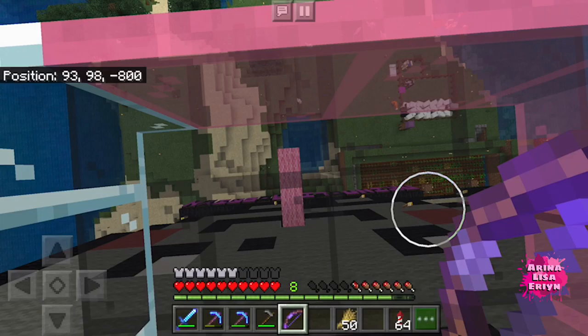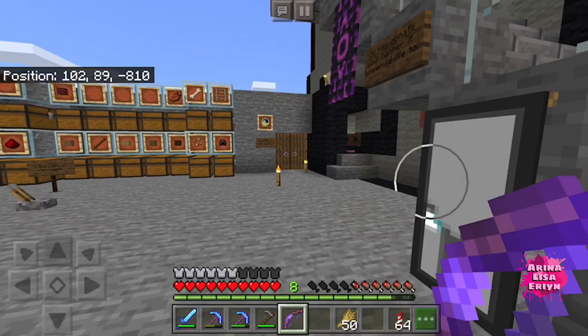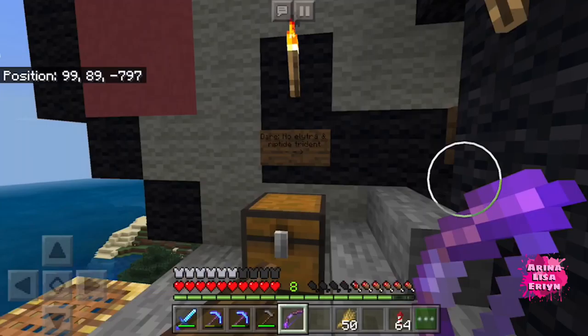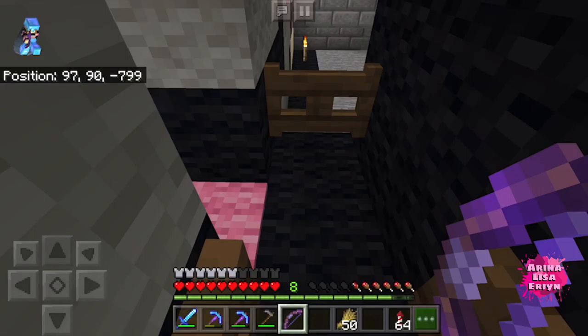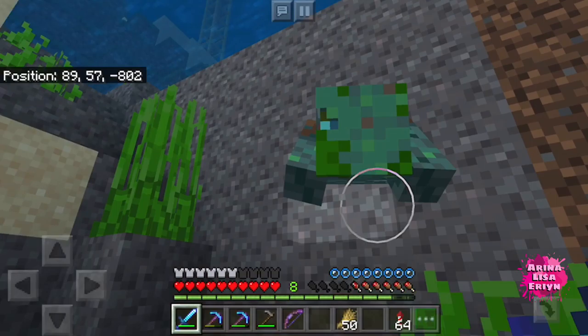Let me show you my viewing gallery. Go through my portal. Here is my viewing gallery — you won't fall because there's glass on top. Let's go through the tongue. To get to the tongue, you can either enter from here or when you first enter the house, which is here.